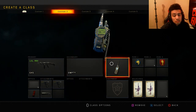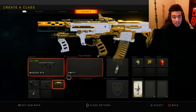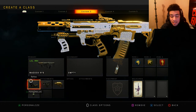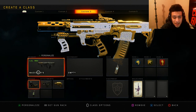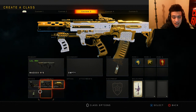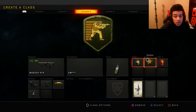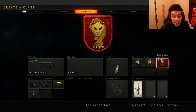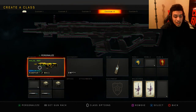Next class we have the Maddox. I like to have the Red Dot because you get no recoil when you throw the Red Dot on the Maddox. Quick Draw, Stock, and FMJ, Compact Device, Scavenger, Skulker, and Dead Silence. I like Skulker because I use it as Stock — it's like having Stalker, you know.